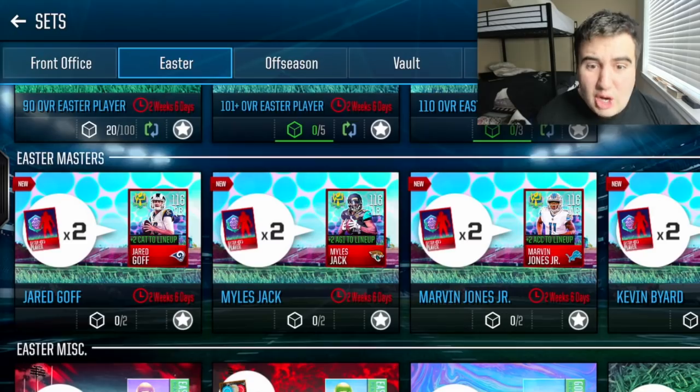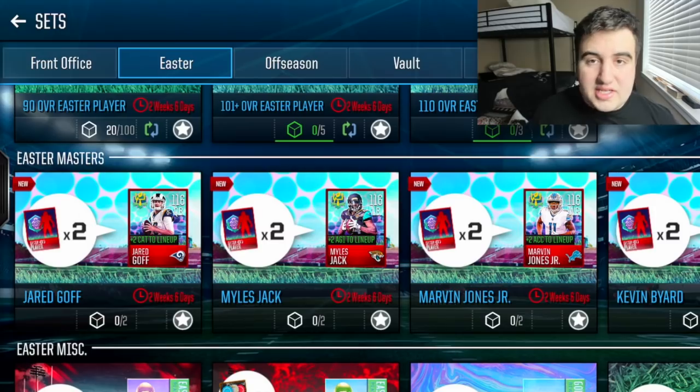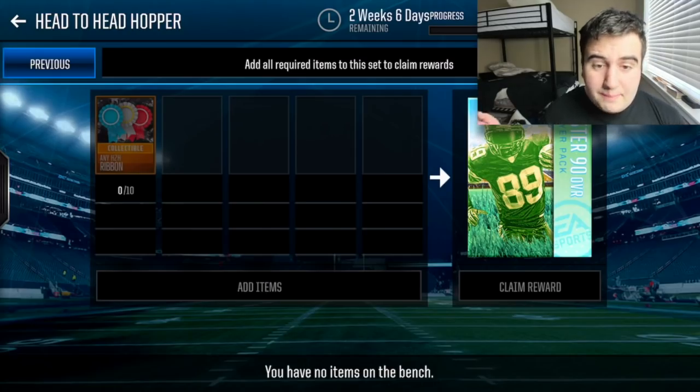Of course the 116 overalls are insane, and if you want to get one you have to do everything roughly twice. But with the two-week-six-day cap, I do actually believe it's physically possible to get a 116 for free by continuing to complete live events. If you decide to use coins to buy packs, that will further boost your collectibles and help you progress toward the 116.